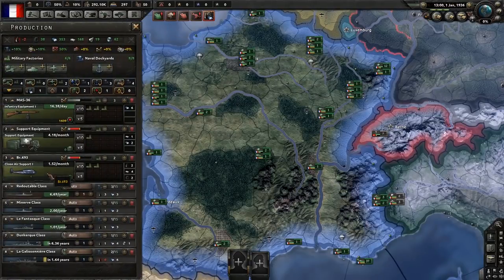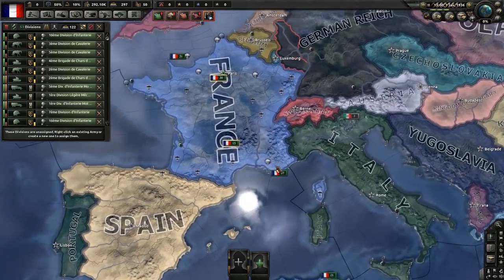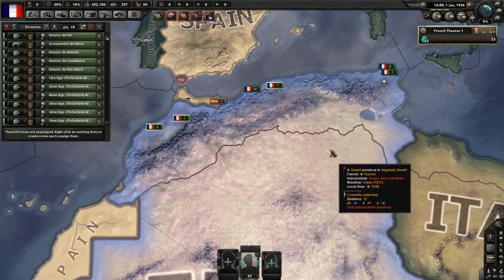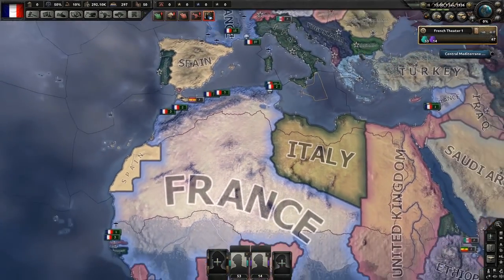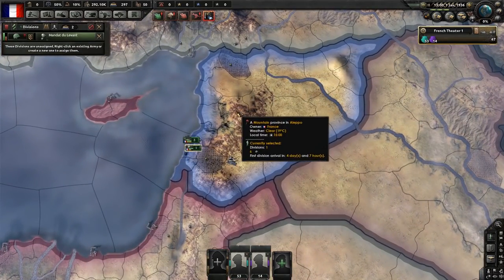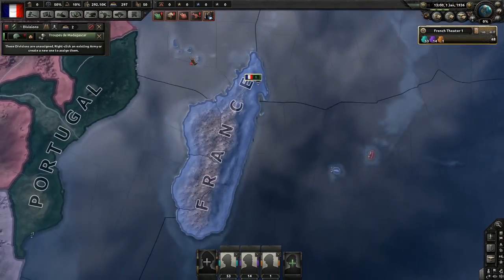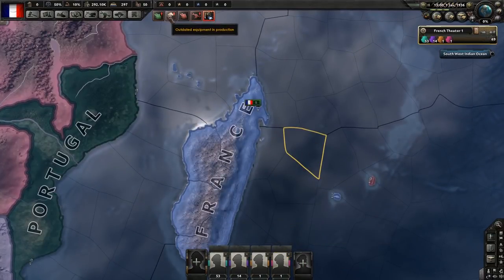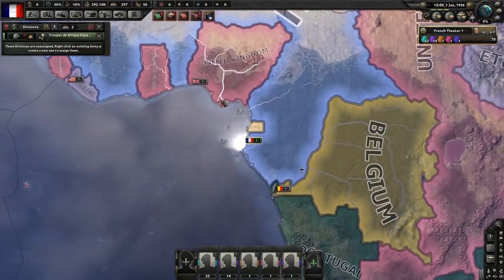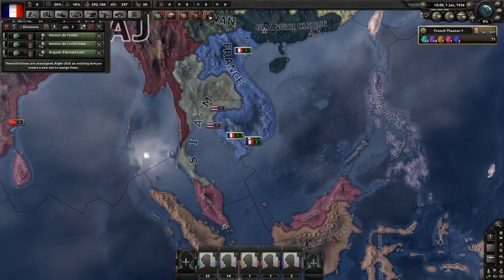I'll actually build three civilian factories in Poitou when it's finished, and another four in Aquitaine after that. I like building a decent chunk of civilian factories in the early game because they're like a currency that keeps paying itself off. We also have an army that we need to assign - and that's a lot of troops. We have a North African army, an army in Syria and Lebanon, another army in Madagascar, and an army in Africa.